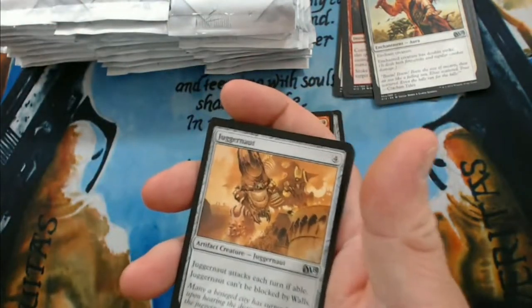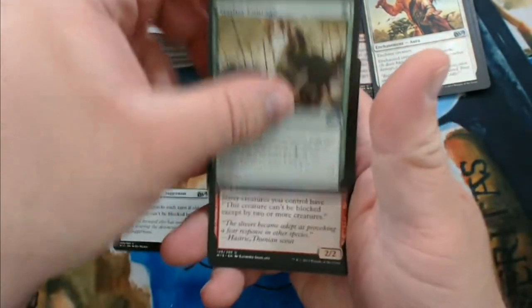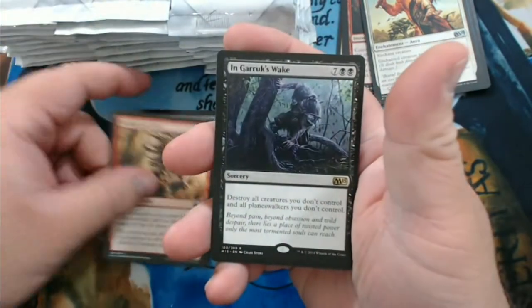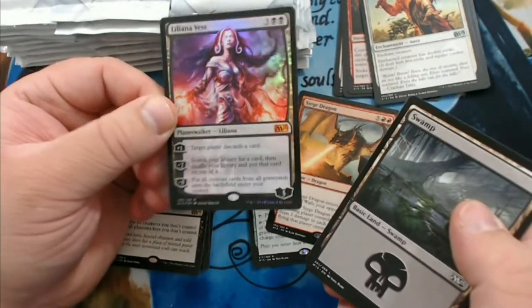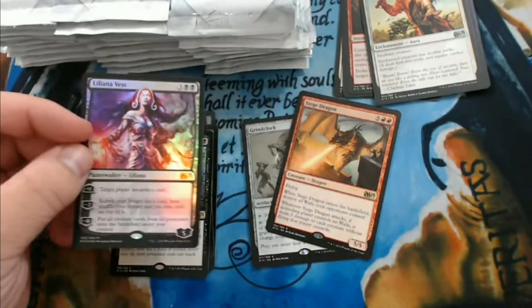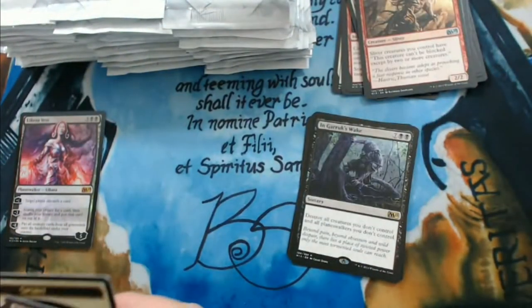That small window when we had slivers in Standard was so much fun. We got Juggernaut, Gather Courage, Belligerent Slivers — speaking of slivers — and we got an In Garruk's Wake and a foil Liliana Vess. This box has turned out somewhat good. We get our first mythic of the box and it is foil — I will go ahead and take that.